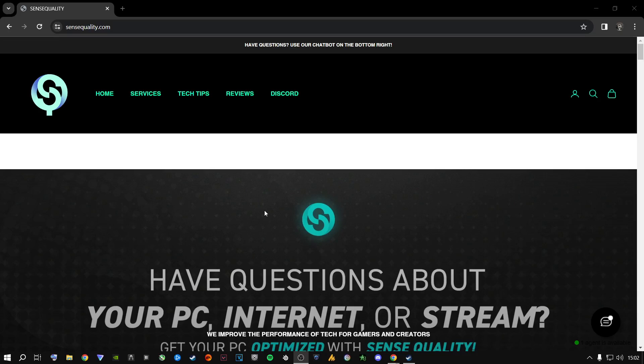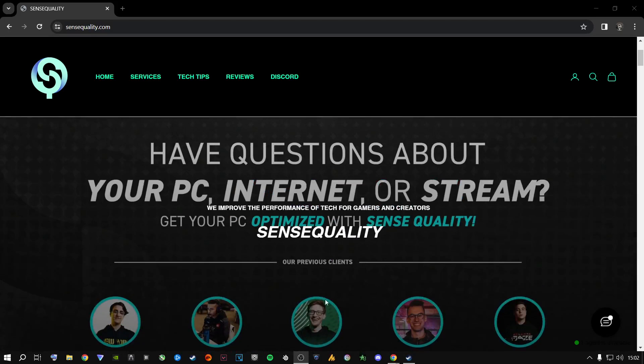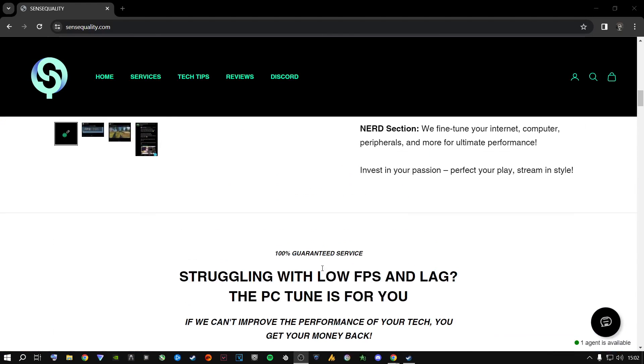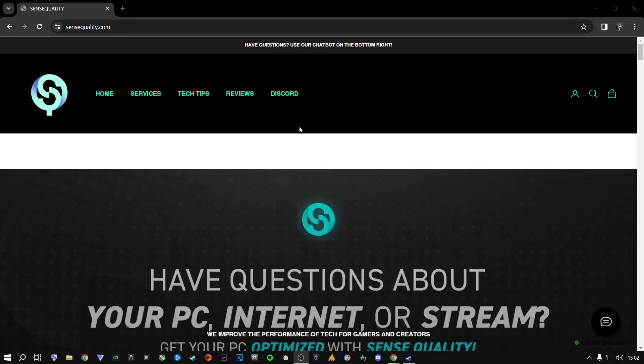Before jumping into the in-game optimization, I recommend checking out Sense Quality if you're having any PC problems — whether it's streaming issues, internet problems, or general performance. They have a Discord channel dedicated to helping people with their machines, advising what to upgrade and what's worth the cost. They've worked with professional players and helped people like Swag achieve 500 FPS on Warzone.